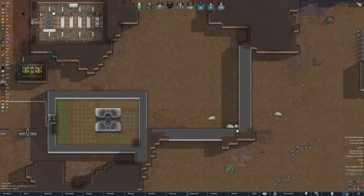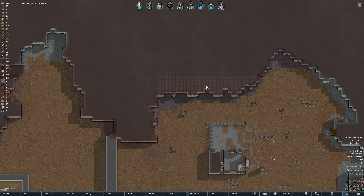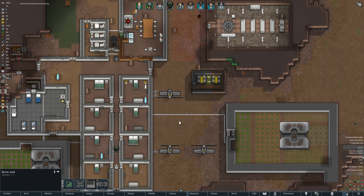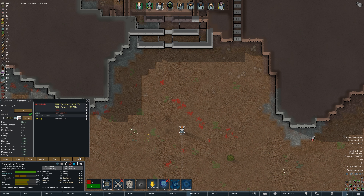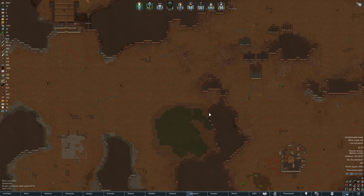I've also strengthened this wall to three deep — a bone wall doesn't have the most hit points but it should buy us time if enemies try to come in from this direction. Over time we're going to want to replace these with granite walls. I've queued up a large mining order for granite so we can create granite blocks and change these to castle walls, especially on the outer skin, to really slow enemies down.